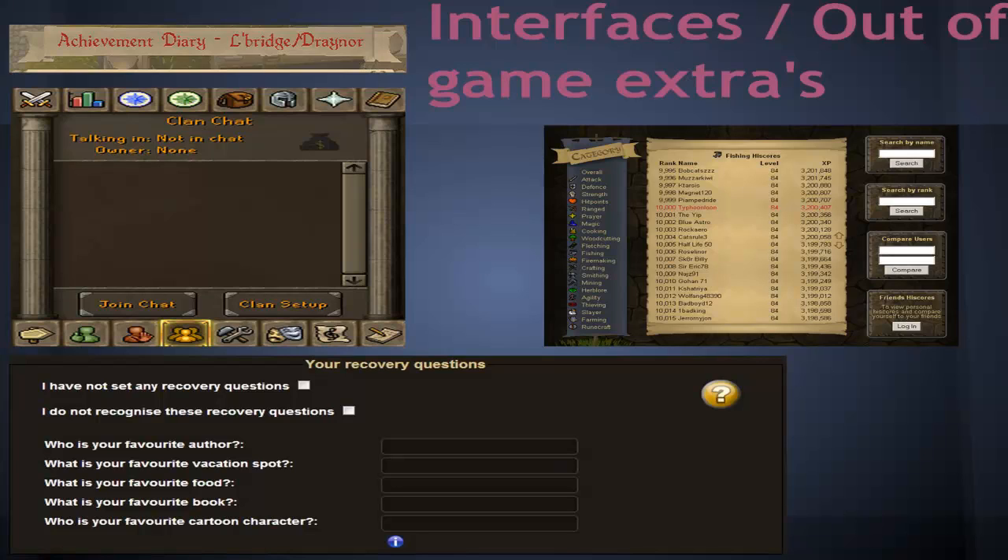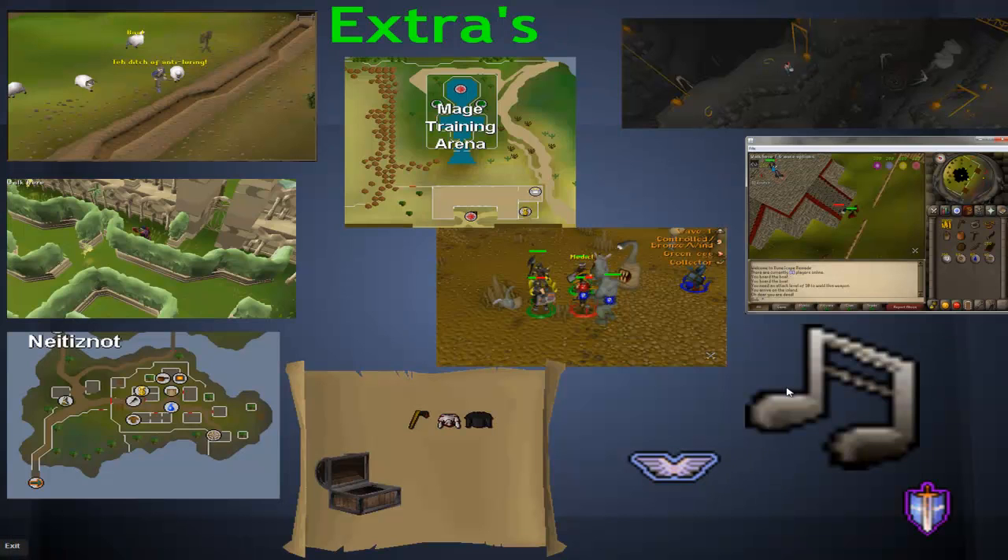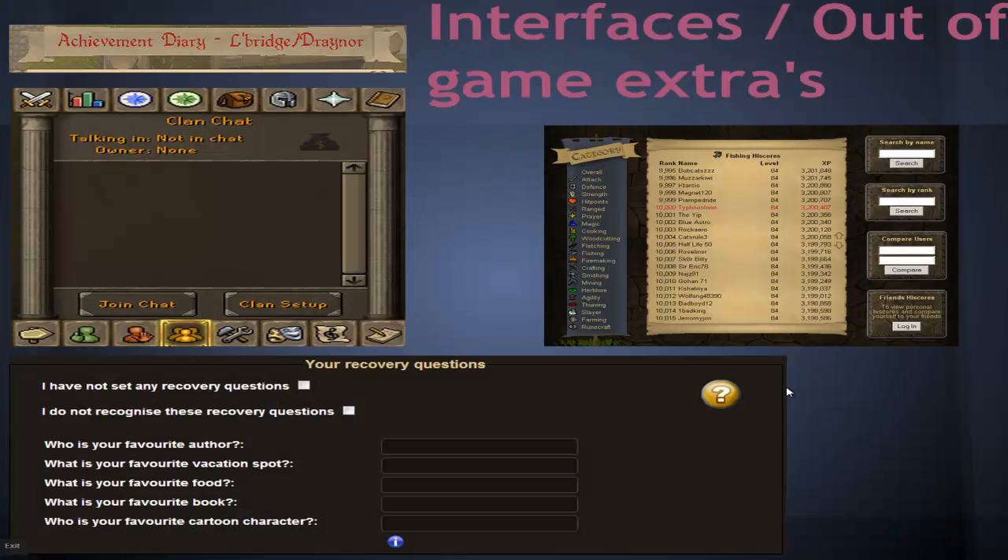There's the Clan Chat, which I'm actually really happy about, but there won't be Citadels — we'll cover that later. And there will be the old High Scores, which I prefer a lot more. Instead of just showing the top 10, you've got the whole thing. And don't forget there will be Achievement Diaries, which I'm really happy about. They did remove Achievement Diaries in late 2012, and I personally found them really fun, so I'm quite happy to have that back.